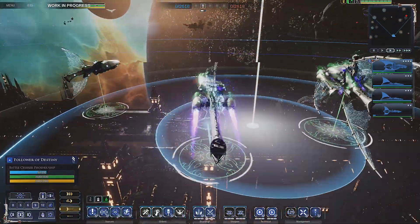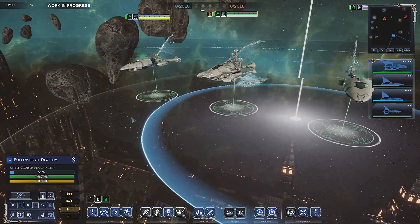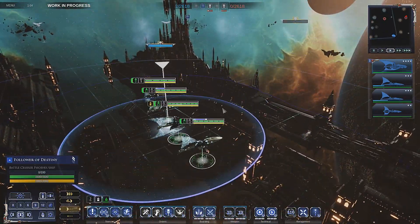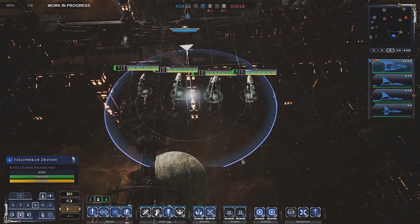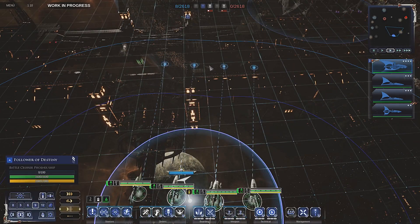They're very pretty ships — not like the Emperor of Mankind, praise be his name — but they are cool-looking ships in their own way. I still prefer the Drukhari; I think they look amazing.